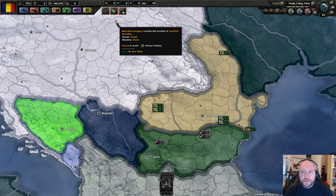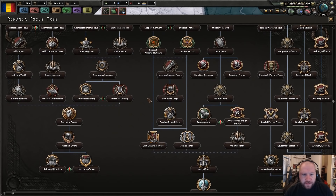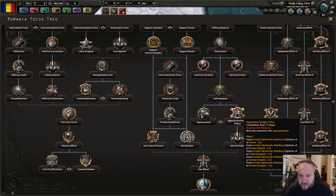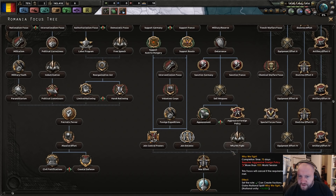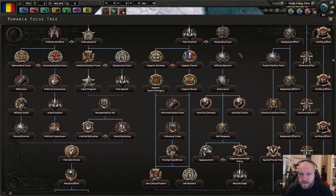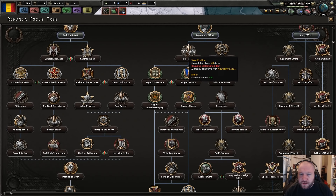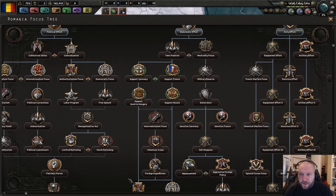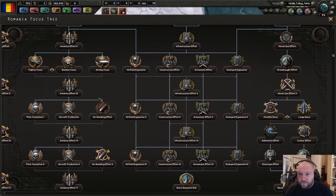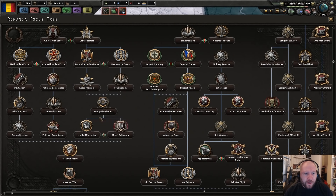Let's just get this on the road. If we're going to be messing about with interventions and things like that, do we want aggressive foreign policy? There isn't really much for getting involved with right now. Oh hang on — I just saw 'support Russia' as an option.